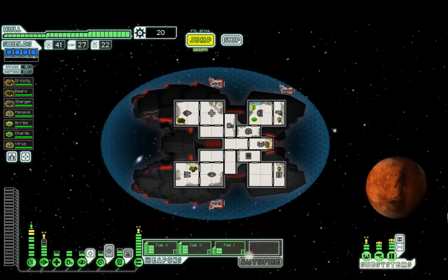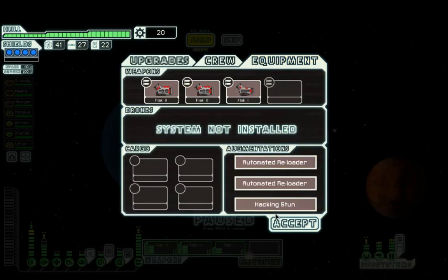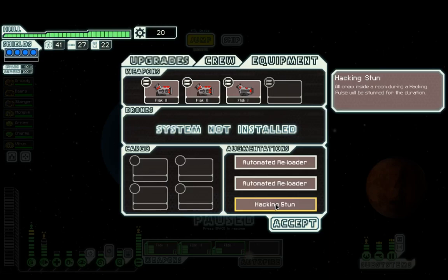This is going to be a very short video. It's a flagship fight using the Rock B that has two flak twos and a flak one for good measure. We also have cloaking, mind control hacking — we picked up Paxton at the end of sector 7.